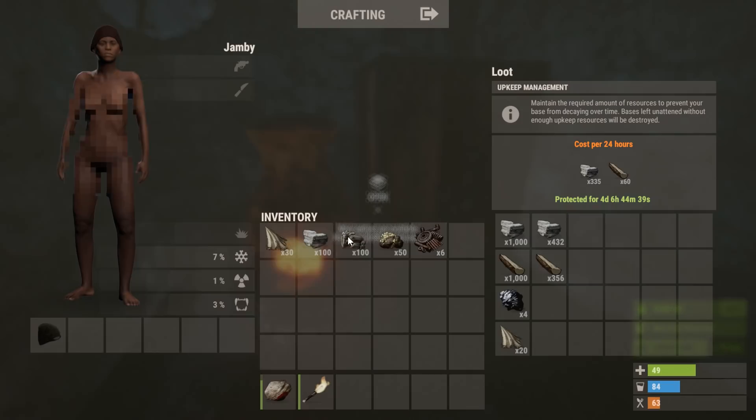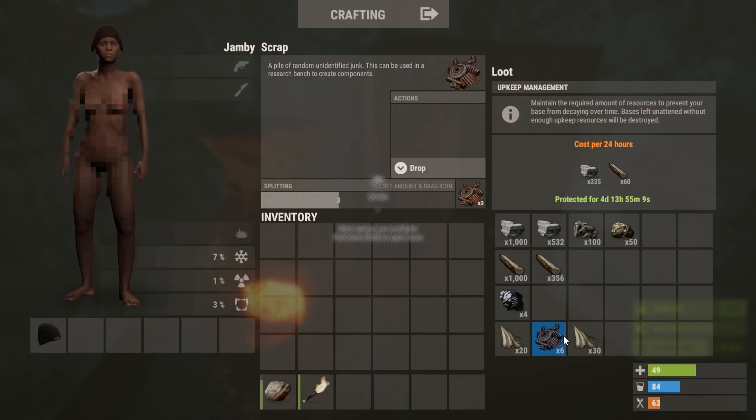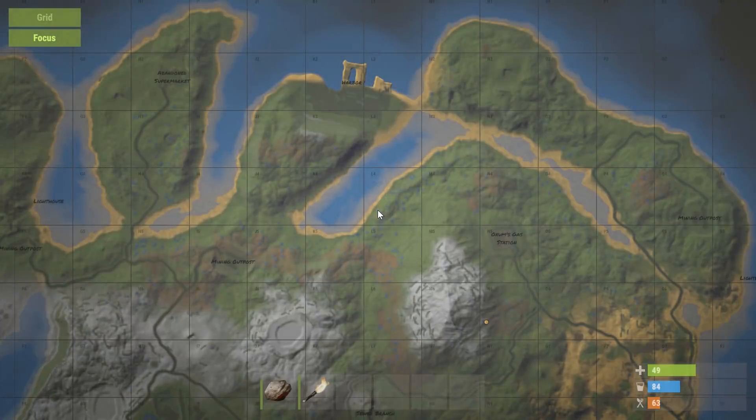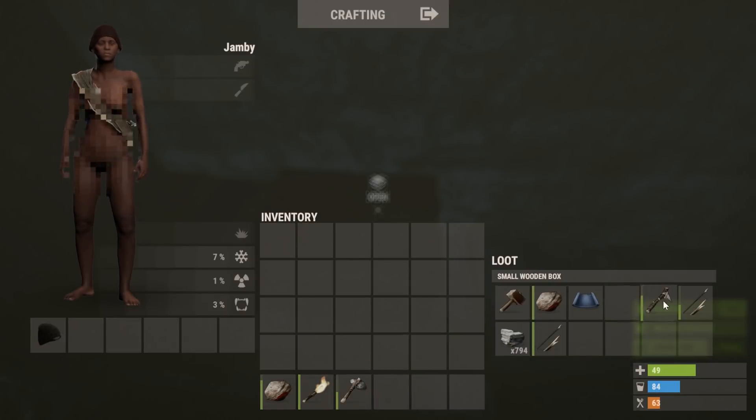We've got fragments cooking so we can get that metal door down as soon as possible. Our next aim is to get the 50 scrap for the tier one — it doesn't take too long to get. We live right by the road so we can hit a few barrels, open a few boxes, and we should get that in no time.